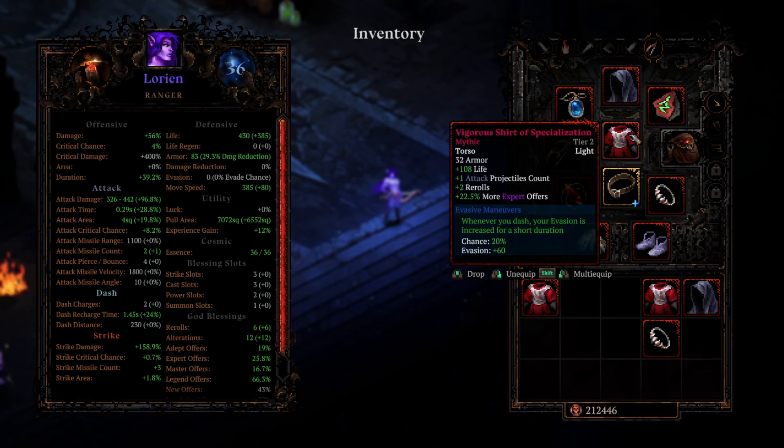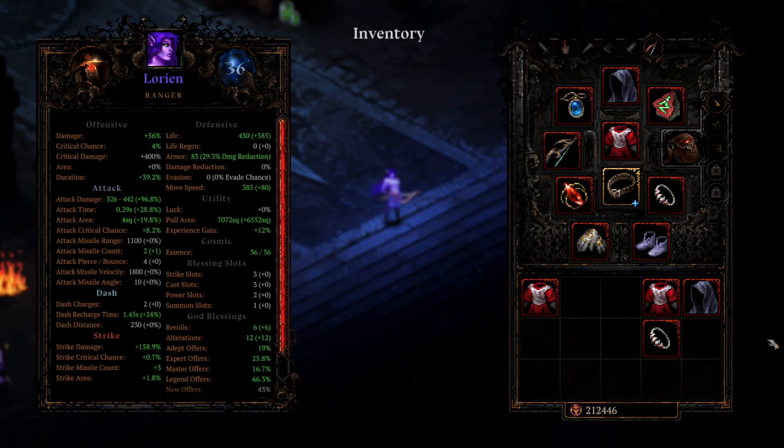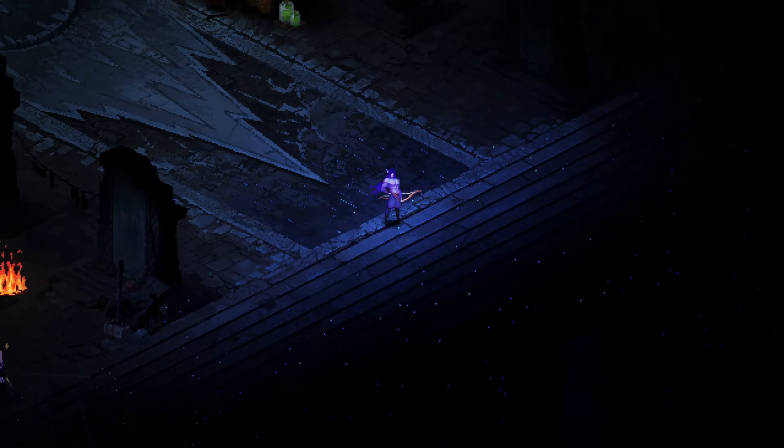Evasive Maneuvers is also not too bad — it's not really the focus of the build or anything, but it just rolled on this chest piece anyway. And we don't even have Curse of Weakness on. This is how crazy this build is. It's completely unnecessary. If you like the video, hit like, hit subscribe. Let's get straight into this one.